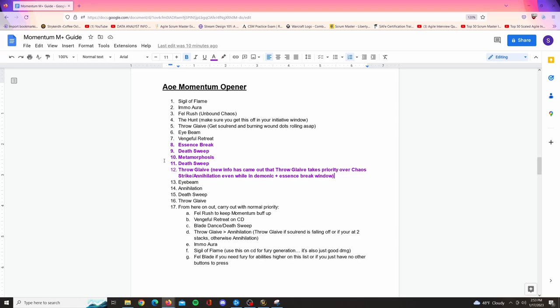For the AOE opener: you want to Sigil of Flame as you're going in, then Immolation Aura, Fell Rush in, then The Hunt. During your Initiative window — which is the crit chance proc — throw Glaive to get your Soul Rend and Burning Wound dots rolling, then Eye Beam. Now you're going into your Essence Break window: Vengeful Retreat through the mobs, Essence Break, Death Sweep, Metamorphosis, Death Sweep, then Throw Glaive once the Essence Break window is done. Then use your Metamorphosis Eye Beam reset, Eye Beam again, Annihilation, Death Sweep should be up, then Throw Glaive.